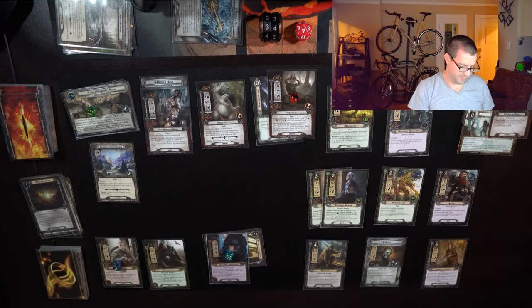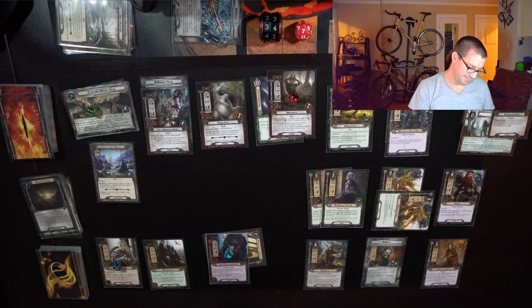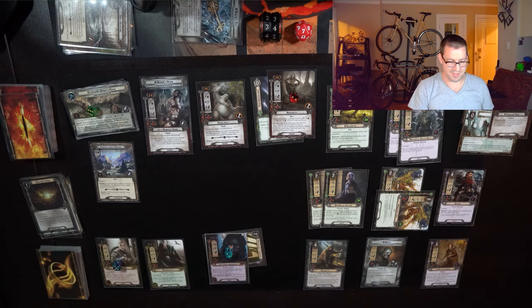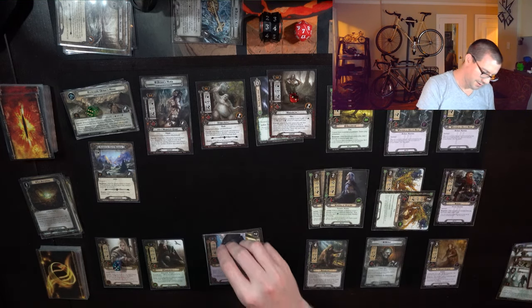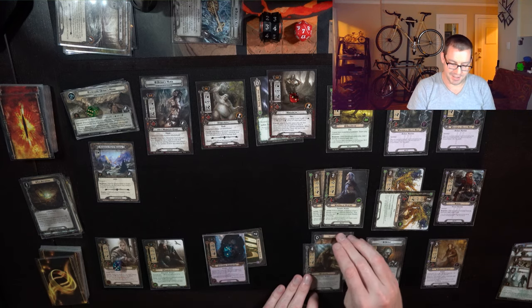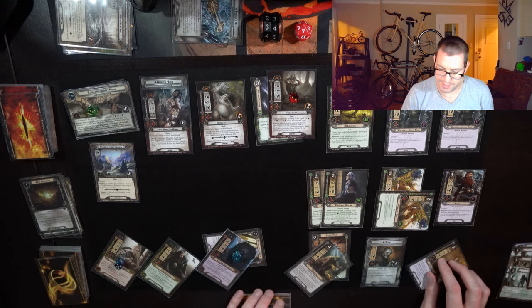Pay 2 for another Wandering Ent, and 3 for a second Warden of Helm's Deep. Spend 1 more to draw a card with Gildor's ability. Now I don't want to lose Thallion — give him a Legacy Blade, so he's currently at 5 attack. I have all these Tactics resources but nothing to spend them on. Up against 10 in the staging area again, questing for about 17 willpower.